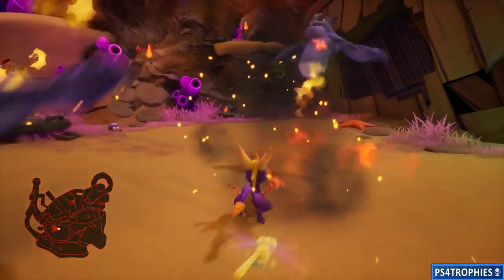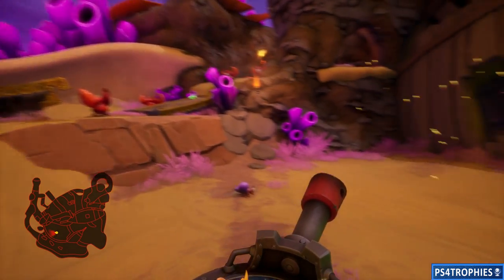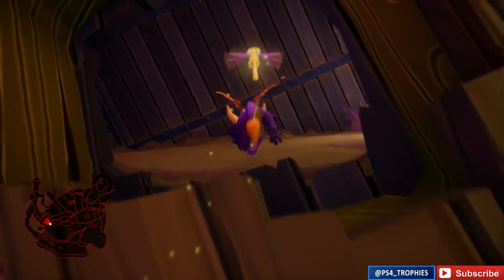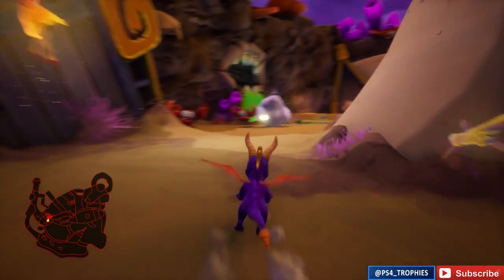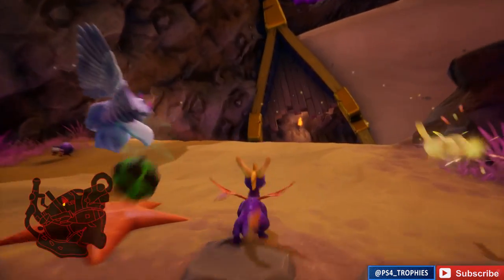Here's the first cannon right here. I'm not going to use this to shoot down the vulture — you're actually going to use this to blow open the side of the boat or the ship. We are going to make our way past the second cannon here in just a second.